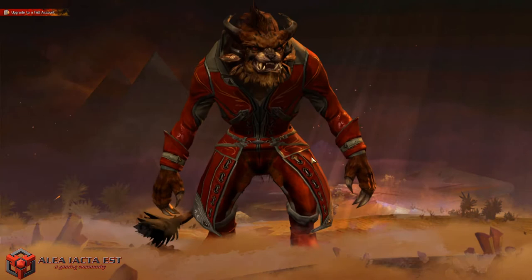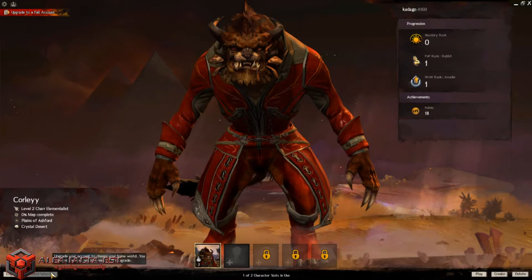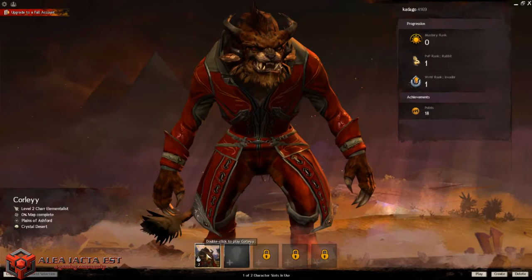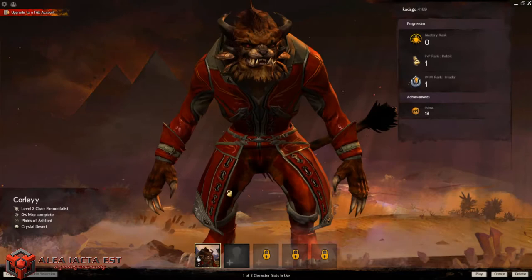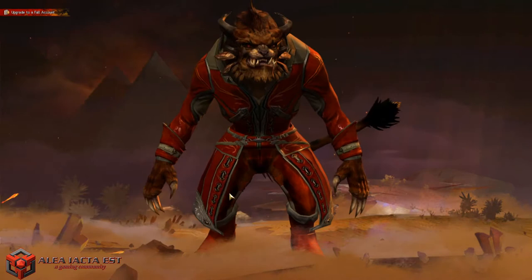When you first log in, this is the screen you'll get. When you go to create a character you have to select a world, which is in the bottom left corner. I already made a character on this account. This is a completely free account — you can see at the top it says 'Upgrade to Full Account,' and I only have two character slots available. Normally you get five when you buy the game, and buying expansions gives you extra slots.